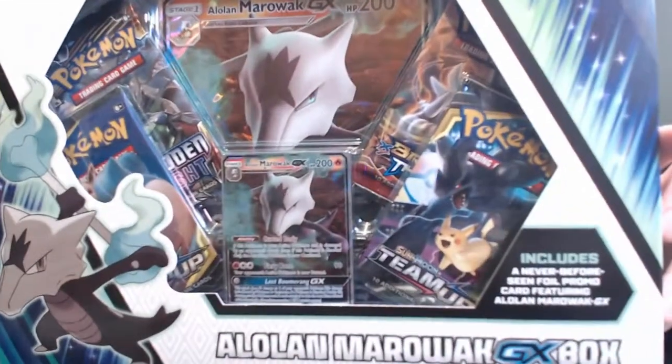What is up, I'm Iwana Turtle. Today we are doing another Pokemon opening. We have another one of these Marowak GX boxes. We recently opened one of these and weren't too crazy about the product, but last time it really came through and we picked up one of the cards from Team Up that we've been searching for since the beginning. I'm gonna see if we can duplicate some of that luck with another box.